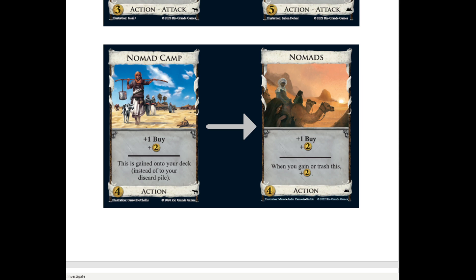I don't think this seems particularly strong. I'm not even sure that it's stronger than Nomad Camp, because the gain to the top of the deck - while usually that was bad - just the ability to do stuff out of the opening was a point in its favor. It probably is stronger overall, but mostly it's like: if you need plus buy, you might get this. It's not a very good form of plus buy, but it's there. I don't have a lot to say about this. Sometimes you need plus buy and you get this card. Let's move on.